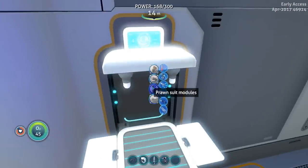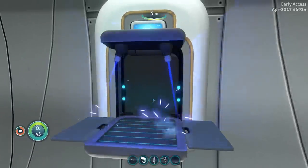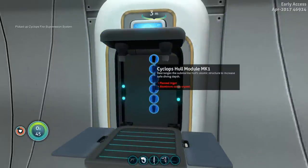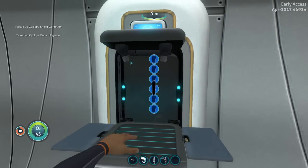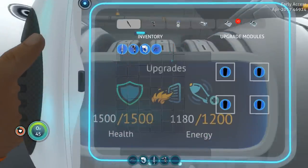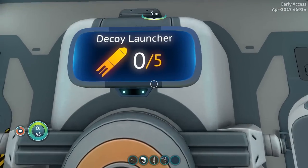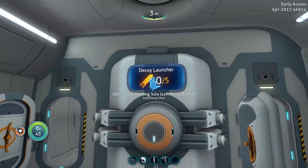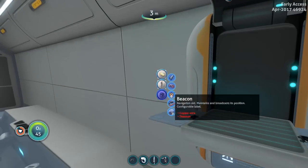What I need to do now is create some Cyclops upgrade things. We have a Cyclops upgrade fabricator - we can make a decoy tube, go ahead and do that. Fire suppression system needs a bunch of stuff. The shield generator is nice to have so we'll make that, and we'll also make the sonar upgrade. This comes with the Cyclops when it's created, from what I could see. Let's insert all of these - it has lovely little icons now. The decoy launcher needs to be reloaded - there's a tube for the decoy launchers, that's so cool.